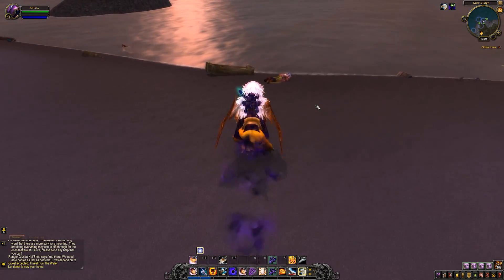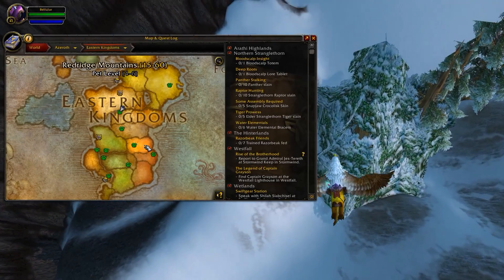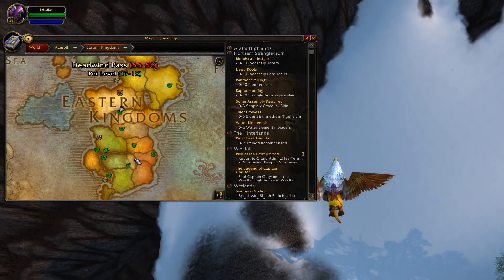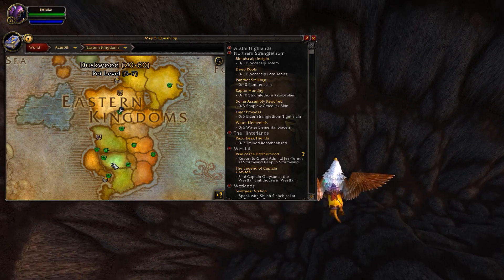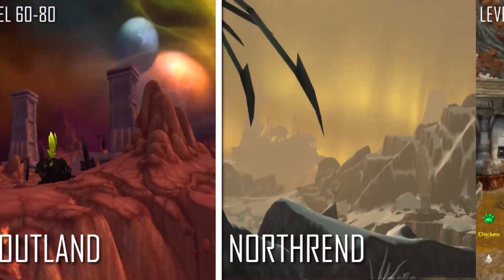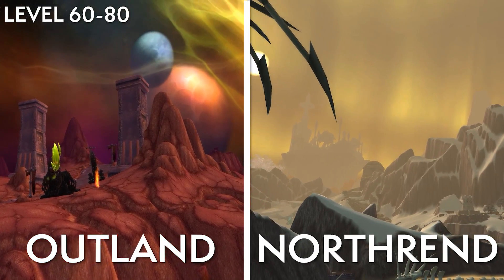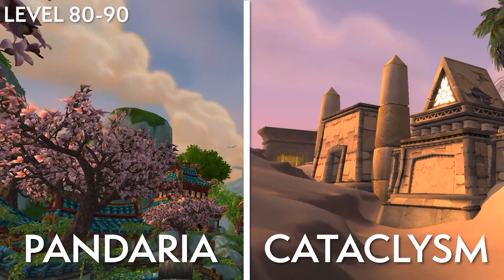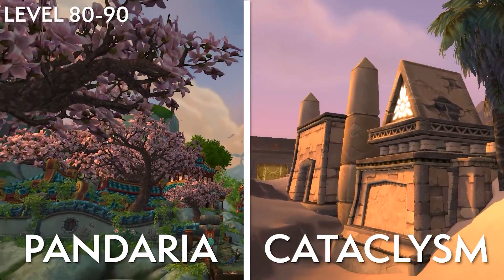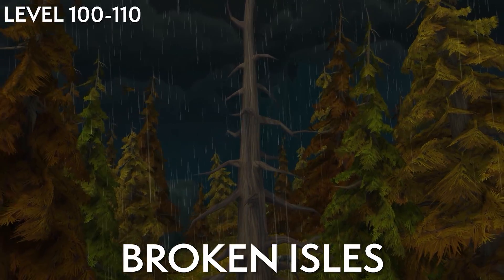As an example, previously a level 40 character couldn't go to Darkshore because the quests would be too low level. Now a level 40 character can go to Darkshore and quest to their heart's content. This gives you a lot more freedom to visit zones you find appealing. You can check the various zones and their leveling brackets by hitting M and hovering over them on the world map. One broad distinction still exists based on expansions: levels 1–60 are on Kalimdor and the Eastern Kingdoms, 60–80 is Outland or Northrend, 80–90 is high-end Cataclysm zones or Pandaria, 90–100 is Draenor, 100–110 is the Broken Isles, and 110–120 is Zandalar or Kultiras depending on your faction.